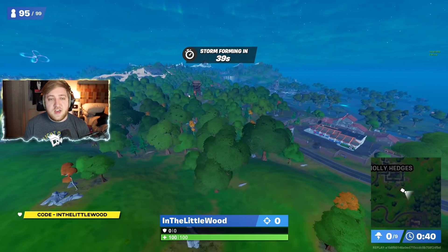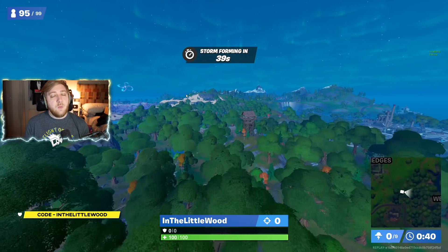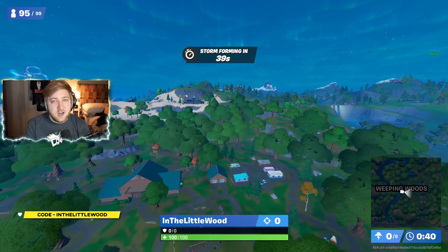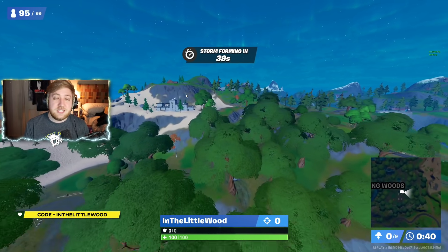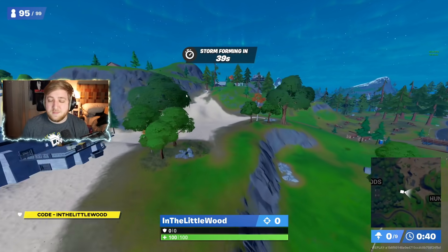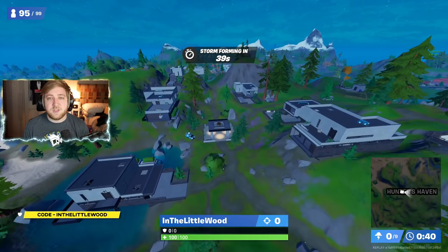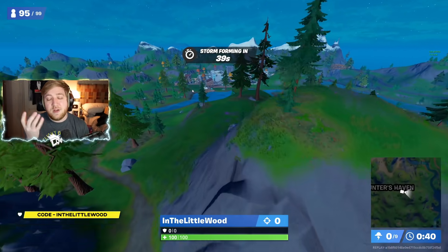The final one is all the way over in Lazy Lake, so let's get going. And whilst we're on our way over, as always, a cheeky little reminder for you to use code 'in the Littlewood' in the item shop. Loads that you have at the start of this season, so I very much appreciate it — picking up the battle pass and the various skins. I'm sure all the Christmas content is going to be absolutely banging, so if you want to use it there as well, that'd be great.